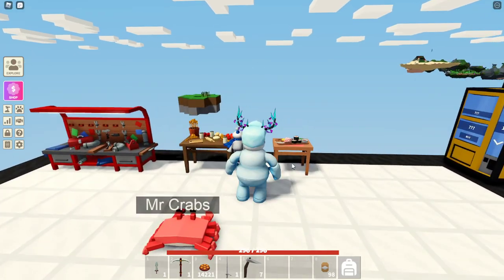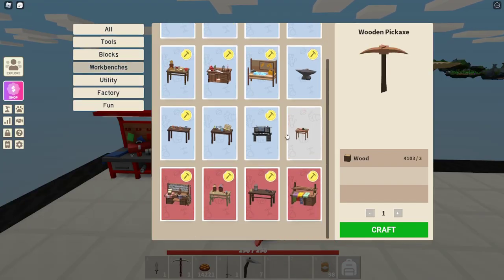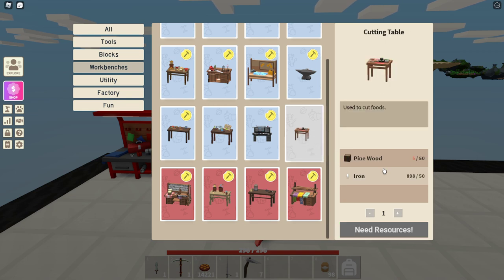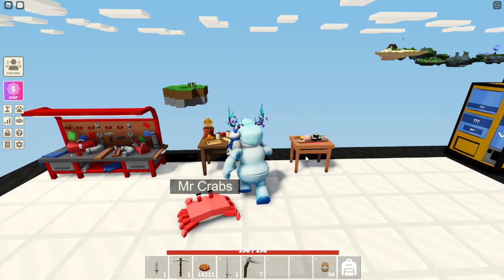Basically all you gotta do is go to your workbench tier 4, go to workbenches, then you should be able to find this cutting table. It'll take 50 pinewood and 50 iron. Once you have those resources, you'll be able to make it and place it down.